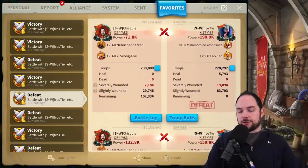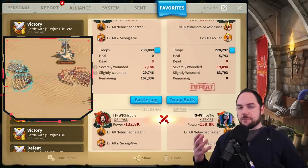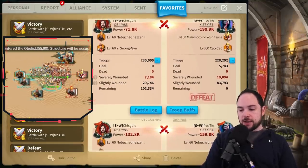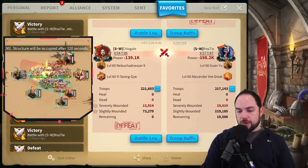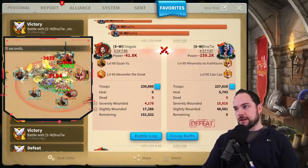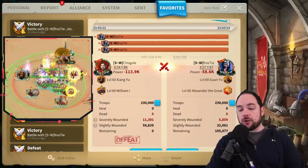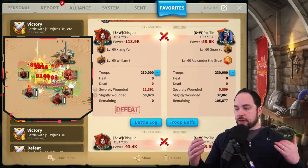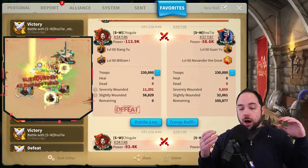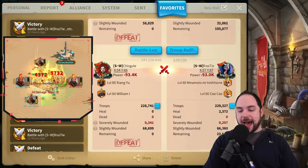We ran this configuration twice. My archers took 7,000 SEVs while his Minna Double C took 19,000 SEVs — definitely rough. In another report, my infantry did 4,000 SEVs to his 16,000 SEVs. We did this all over again with the same result: they beat down my XY William. All the extra single target damage and debuffs from Minamoto and Double C are really strong. Minna Double C performed very admirably in a team fight.